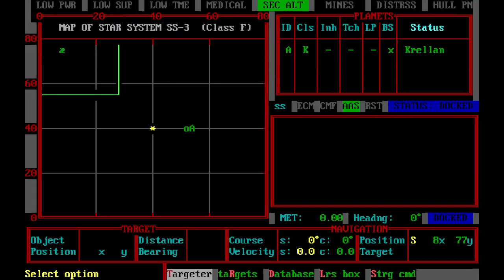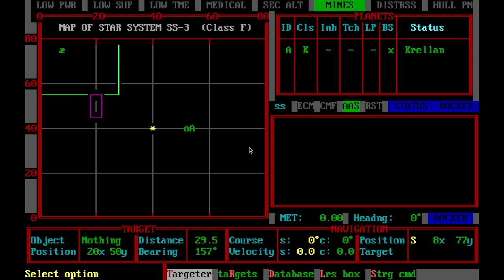We can see there is a planet over here — this little planet, planet 3A, because we're in system three and that's planet A. From here you use the arrow keys of the numeric keypad, and you can either move one coordinate at a time or hit Shift to move five coordinates at a time.